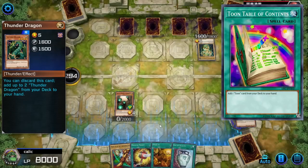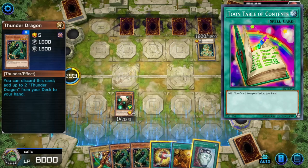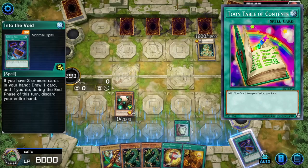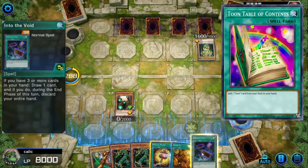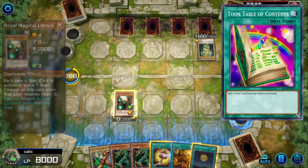Toon Table of Contents is a fantastic card in this deck because they all search into each other, and that will thin the deck but also build counters on the library at the same time. Also, I have Toon Blue-Eyes at the end of that chain, but if you weren't using Trade In, then you could just have Toon World instead and use it to get another spell counter.